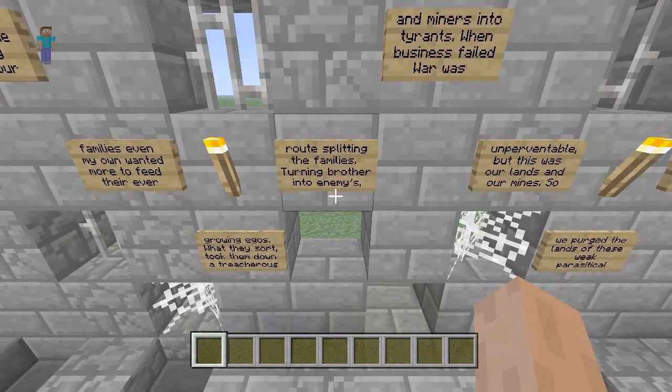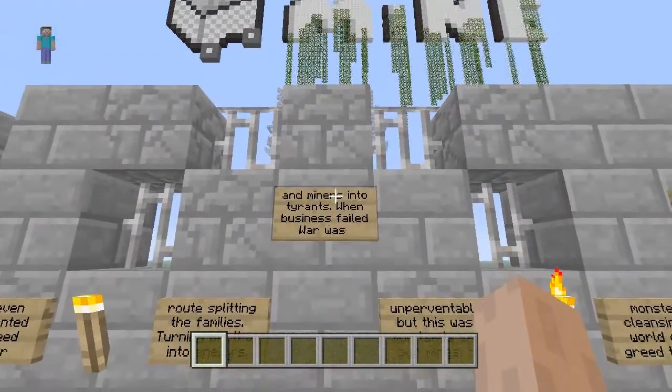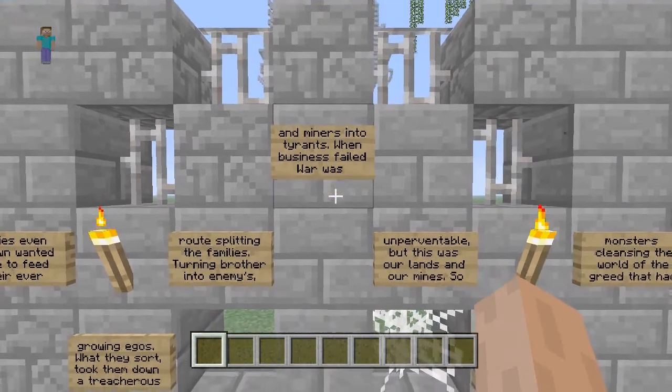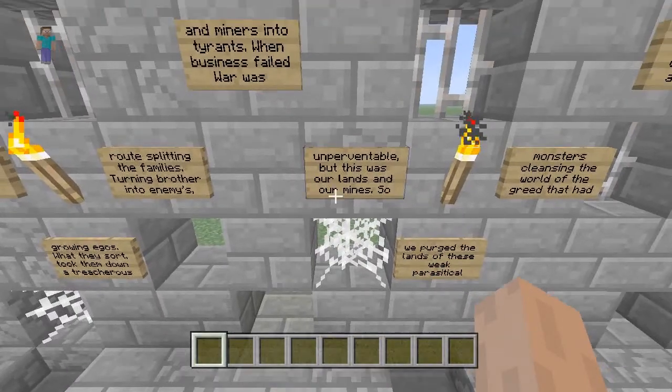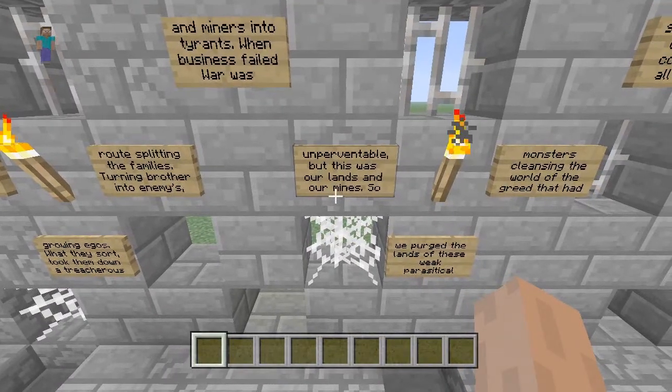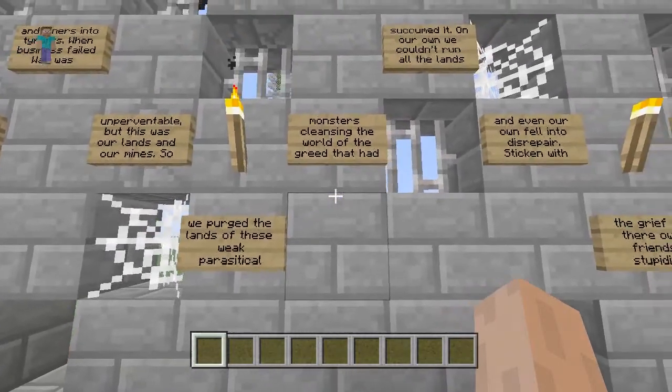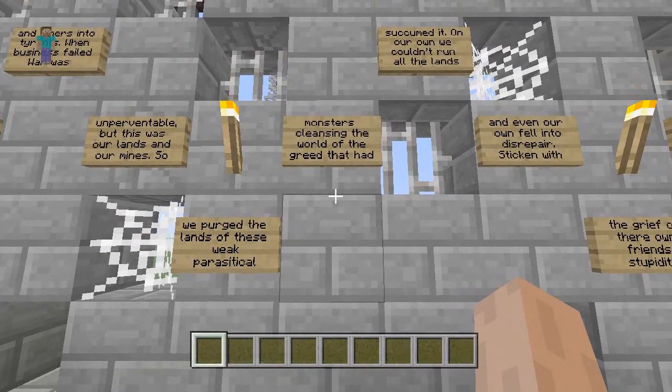I have to admit, but anyways, you do not spawn at the walls. You have to go to creative, fly up there, and then exit and save it so you can change the difficulty — easy, peaceful, whatever you want to play on.